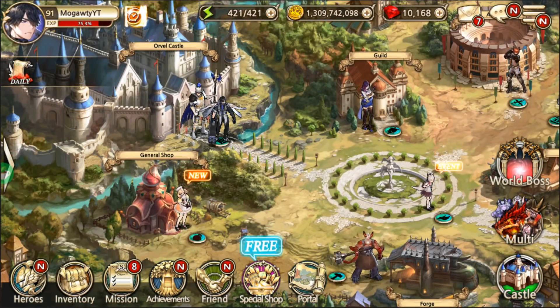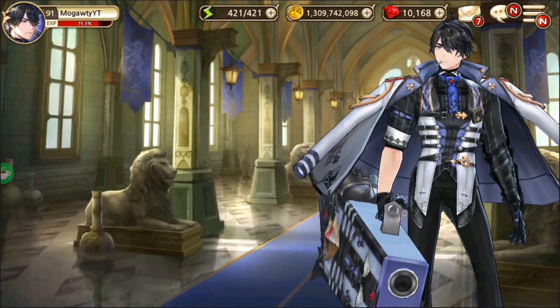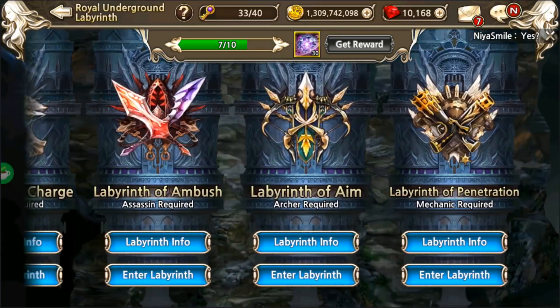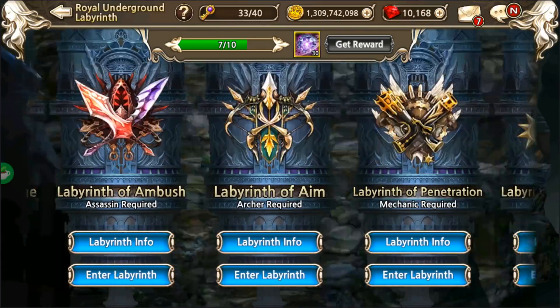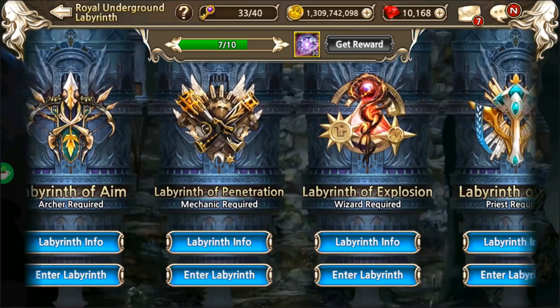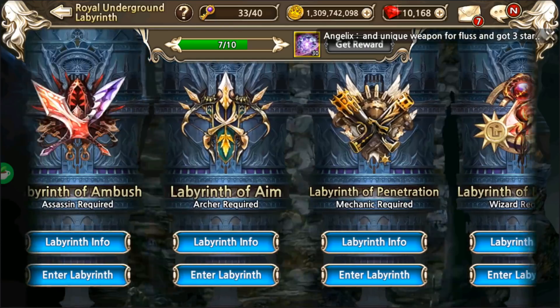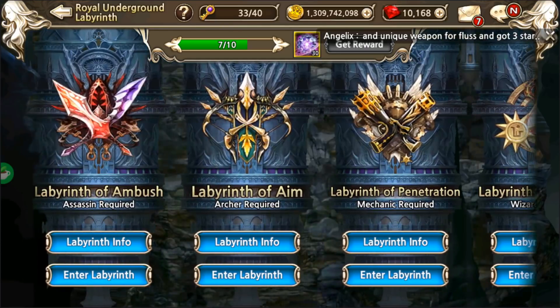Hey guys, what's going on? Today we are continuing and going back to the labyrinth to check out the other three labyrinths. As promised, we tried Night Warrior and Assassin last time. We're going for Archer, Mechanic, and Priest now. I kind of did Wizard already in my initial labyrinth video update, first impressions thing.